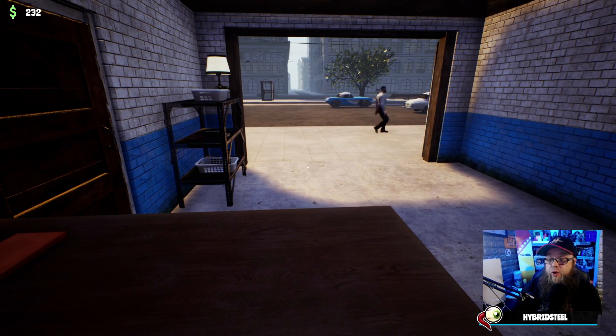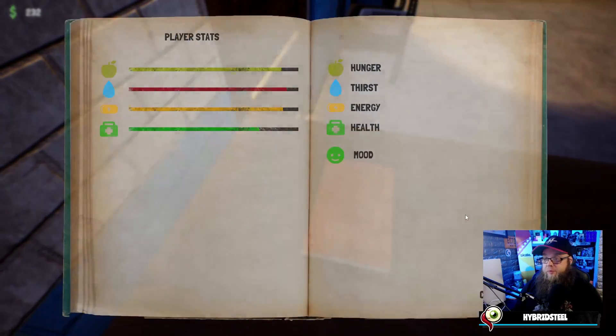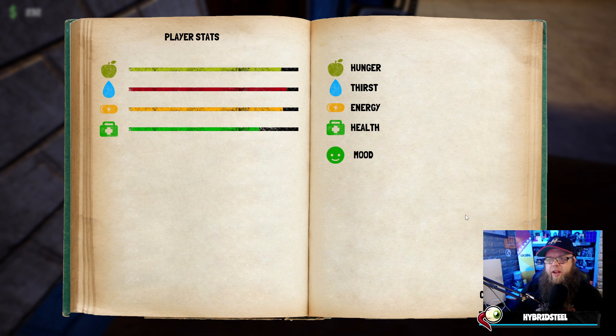You're going to be constantly sitting here pushing E and Q — that's the entire control mechanism of this game. There's no way to get my HUD on screen, and the only way to check stats is to push J, which brings up a book of player stats. In a survival game you need to know what's going on with your body. We've got hunger, thirst, energy, and health. Energy is fixed by sleeping; thirst and hunger by eating.